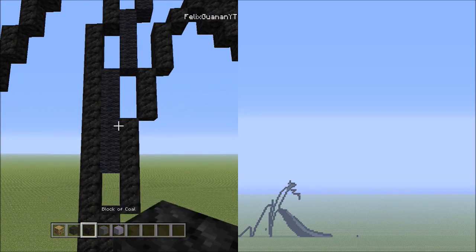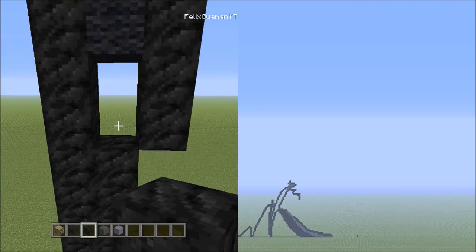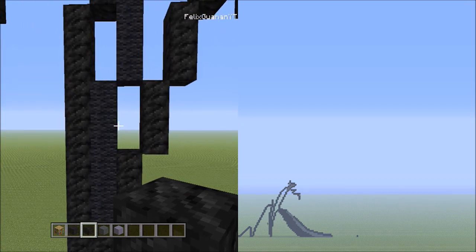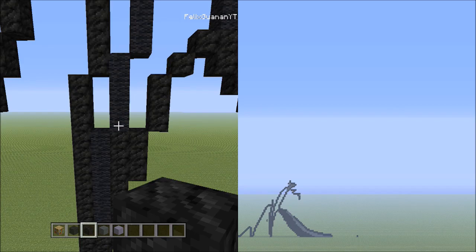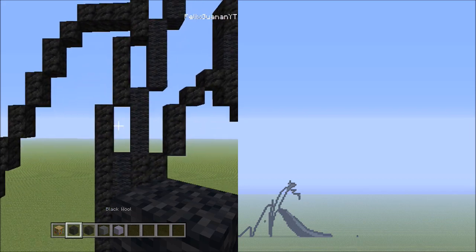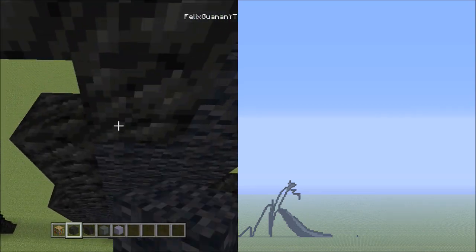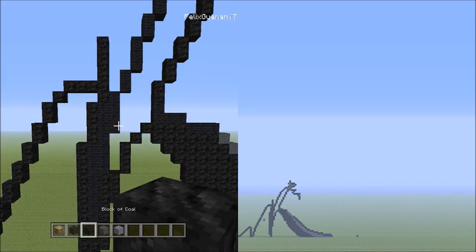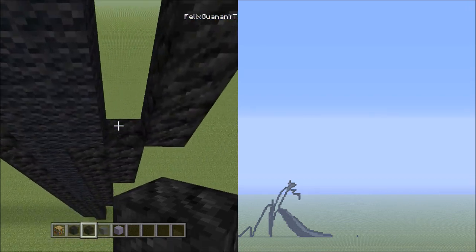Switch to the block of coal and fill in this empty space underneath the black wool. Then head up and fill in this specific area with the block of coal as well. Switch over to the black wool and fill in the two smaller empty spaces on the left with the black wool. Then switch back to the block of coal and fill in this area — this empty space — staying within the outline.